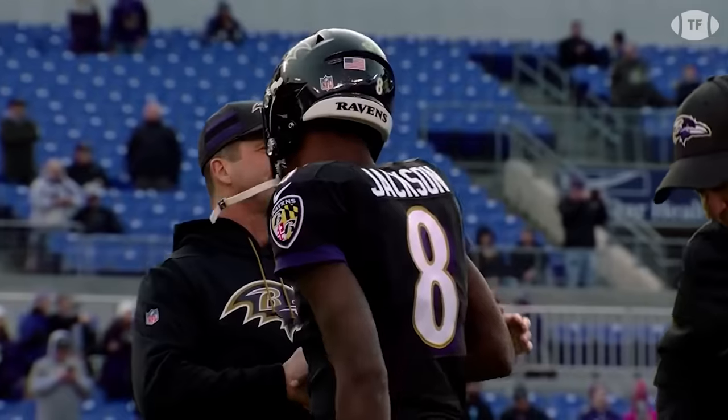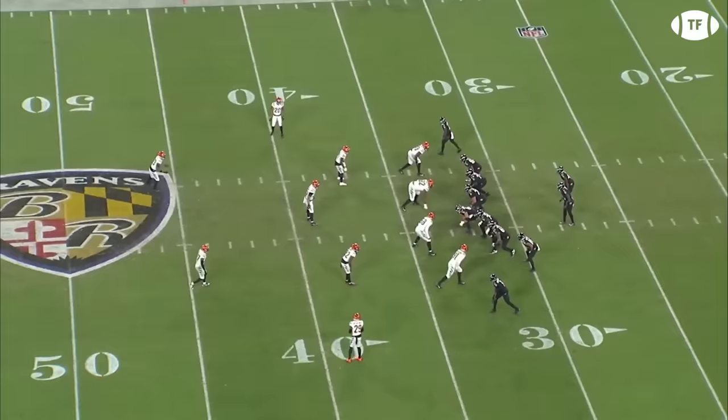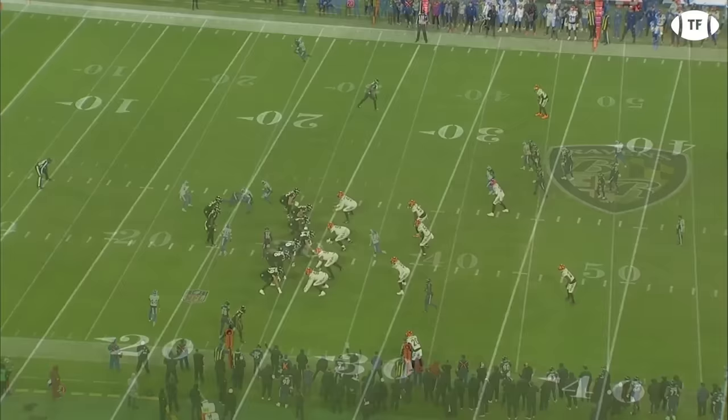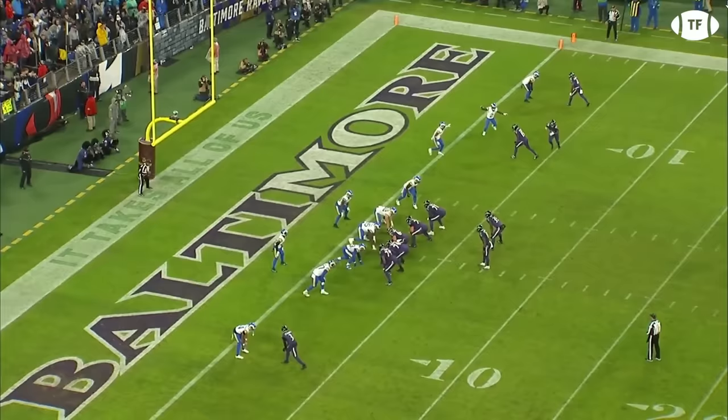In the NFL, the name of the game is adapt or die. If your offense ever becomes stale, you best find a way to fix it or you're going to be lagging behind. While Greg Roman helped Lamar Jackson establish his genius on the ground, Todd Monken has brought modern rules and route concepts to continue Lamar's ascendance, helping the Ravens become a potent passing attack able to pick defenses apart with progressions, poise, and placement. Not everything is perfect, but this offense has shown itself to be the real deal from every angle.